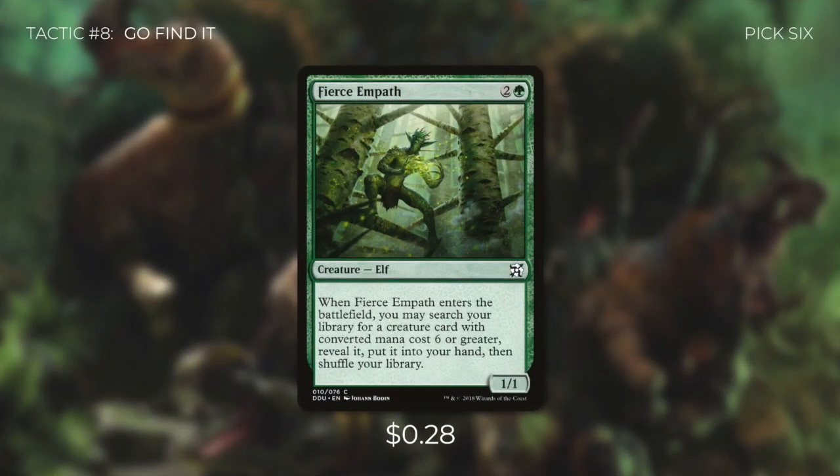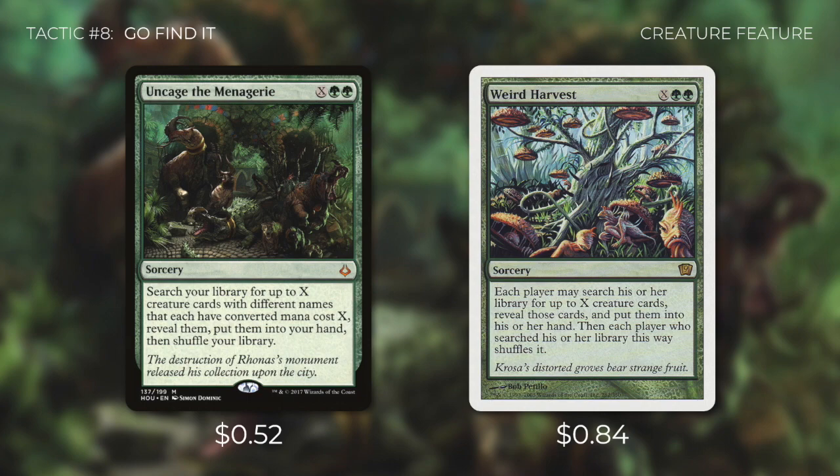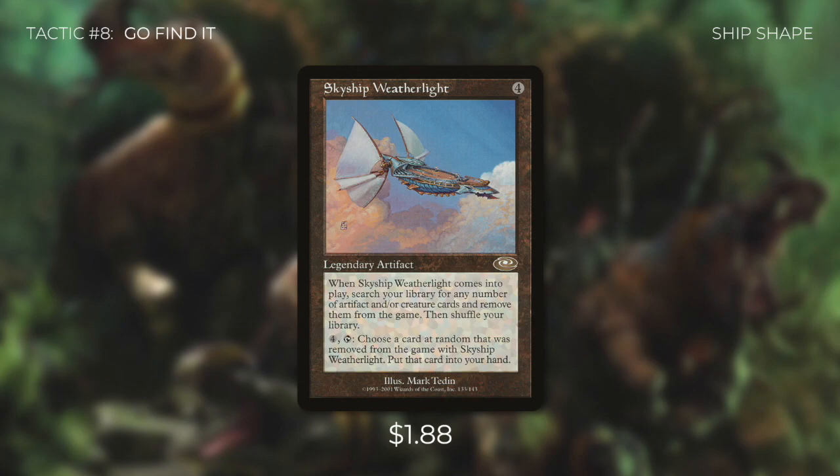Tactic number eight: Go Find It. First up there's Fierce Empath — when it enters the battlefield, we search our library for a creature with converted mana cost six or greater, a cheap way to grab Terastodon or another big creature. We're also running Uncage the Menagerie, which searches for up to X creature cards with different names each having converted mana cost X — for example at X equals four we can grab Karametra's Acolyte, Keeper of Progenitus, Masticore, and Polukranos. Then there's Weird Harvest, letting every player search for X creature cards. And finally Skyship Weatherlight — when it enters, search your library for any number of artifact and/or creature cards and exile them; pay four to put a random exiled card into hand. High risk, high reward, but if Skyship Weatherlight is destroyed, those cards stay in exile, so we must be cautious.